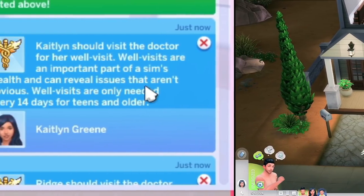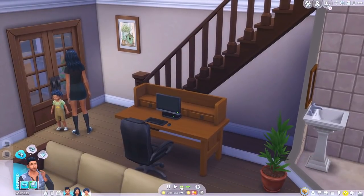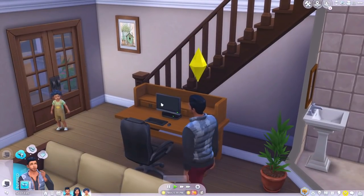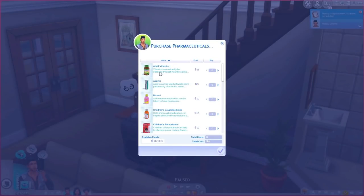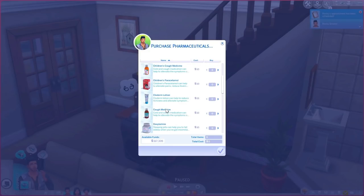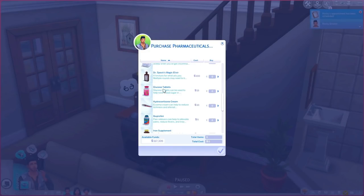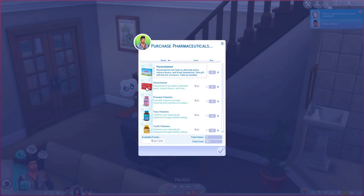Next is the Healthcare Redux mod — another one that adds enormous realism when it comes to your Sims' health. It adds everything you could think of, though it might be one some players don't want. In my own current household, one of the children randomly got a sprained ankle while playing on the monkey bars in the backyard — I was able to keep her home from school, and she rested, took a bath, and lounged in bed.